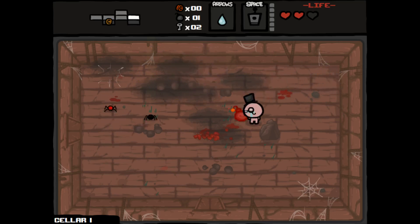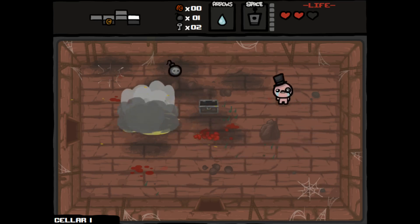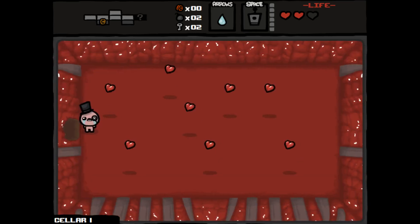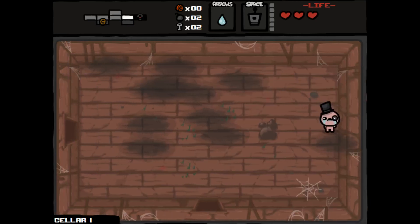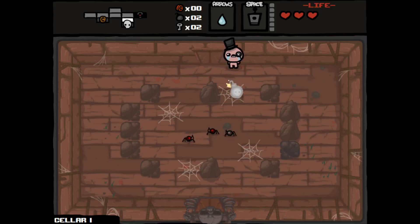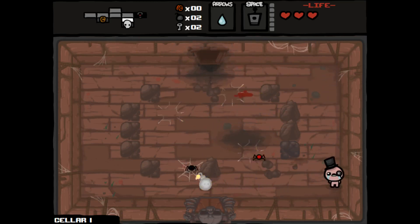We found out — I was watching Biznap — I think yesterday we discovered that apparently the formula we thought for devil rooms and angel rooms was wrong. It's not just no damage or red heart damage on the boss, but no red heart damage throughout the whole floor. Alright, so we found the super secret room. Let's get rid of these.